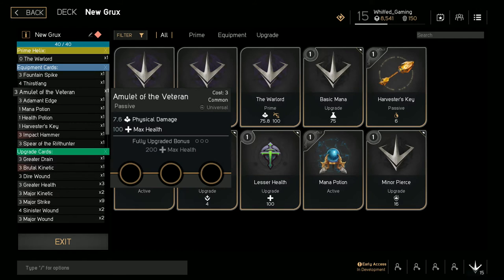Next, go ahead and pick up Amulet of the Veteran — this is great combined with your passive, it gives you a little more sustain in battle. Pretty much 1 health item and then 2 Major Strikes for the damage.